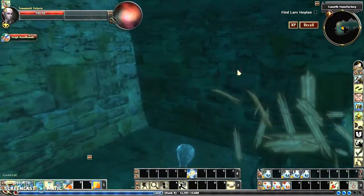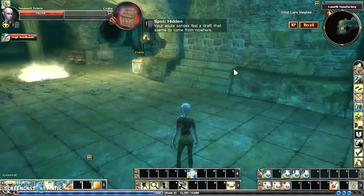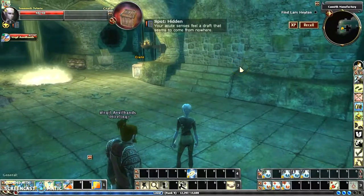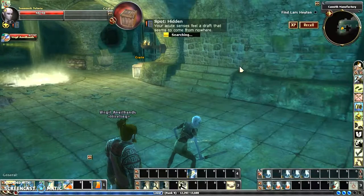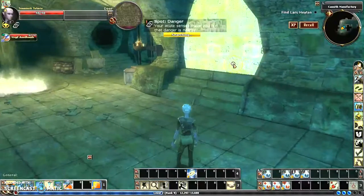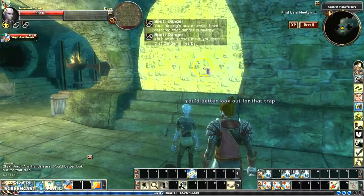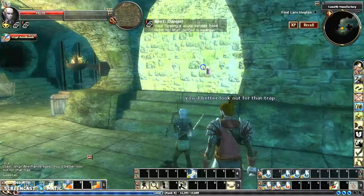Some breakables — those add up. Hidden door, maybe — let's see what we come up with. There we go. The cursor is in the shape of a door, so we can open it.